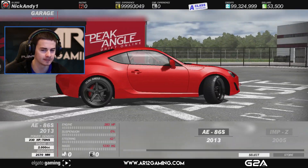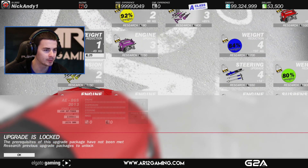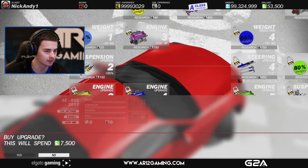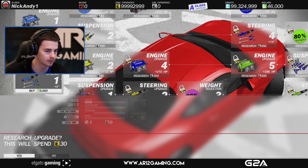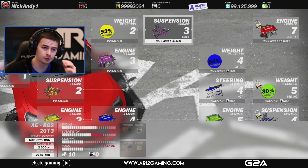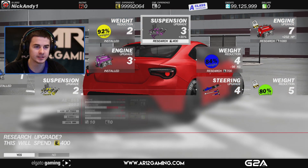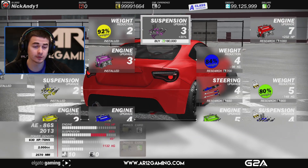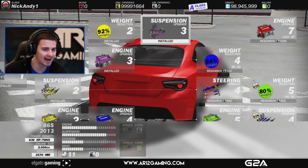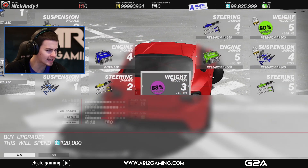Maybe if we get in the AE86 and do some quick upgrades. Oh, I can actually upgrade these — I've got XP for these, cool. One of the things that could be really annoying is that to unlock any of these parts, you need car experience. If you don't have car experience, you need free experience, and then once you've unlocked it you need to pay money for it. I know some people were saying it's a little bit pay-to-win style — I could definitely see that.